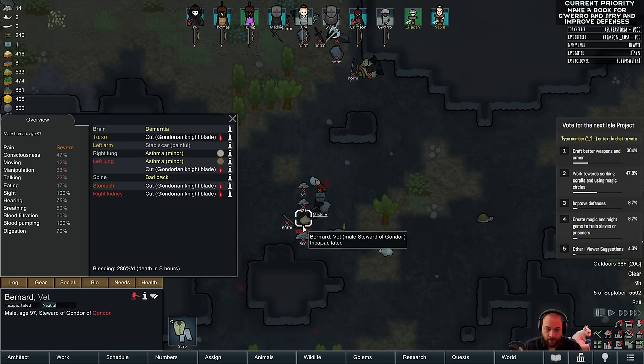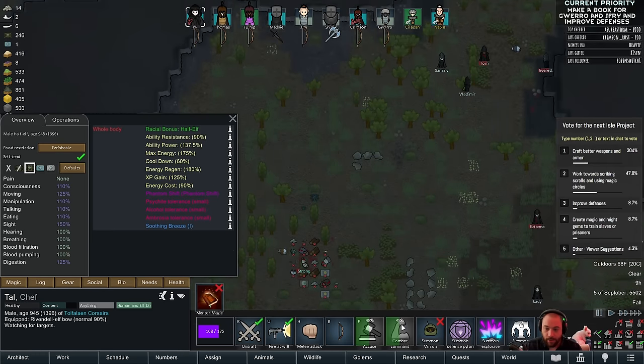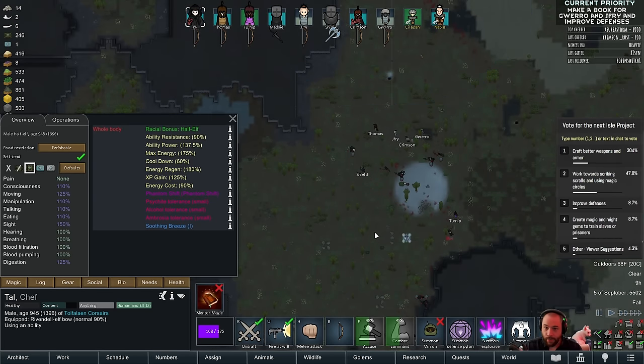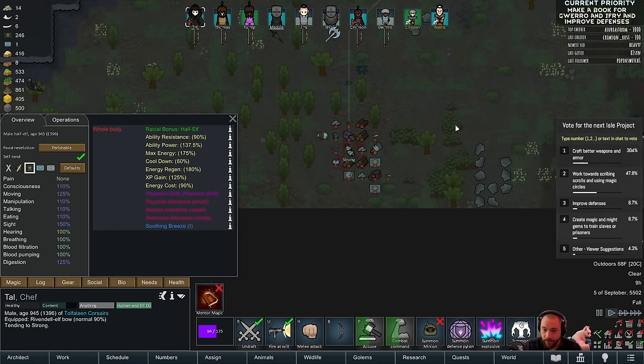So we've got Yatsu here — 20 hours and 8 hours. And then Strong over here that we can actually heal up. Let's try to tend to Strong.